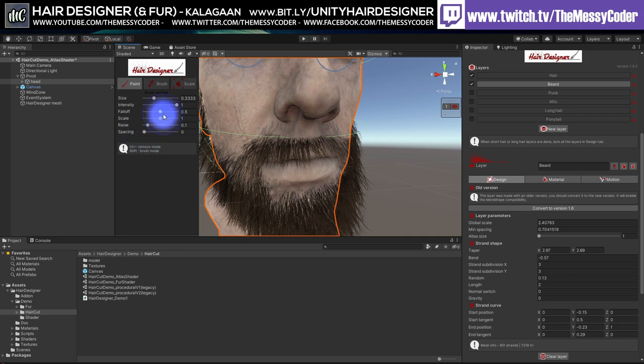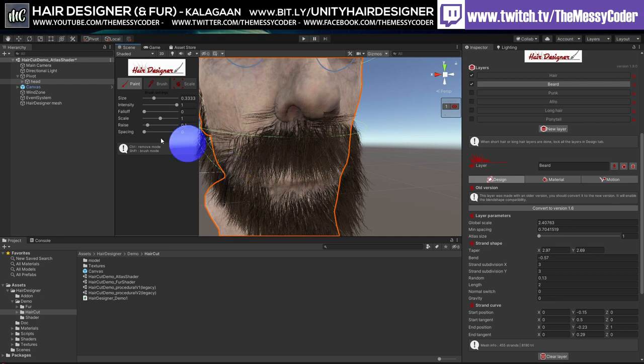If we reduce the falloff all the way down - look at that - it's painting in the direction I'm pushing it. If I push downwards it goes down. Look at the control you've got. Push down here, down there. What about upwards? Oh, it's coming out of his nose! Now we can start shaving - get my size smaller and use Ctrl to start removing some of that.